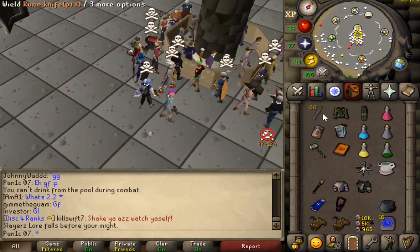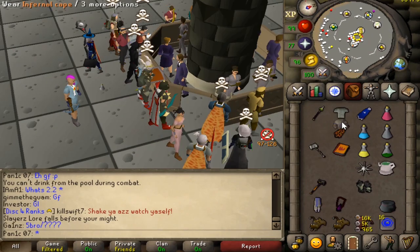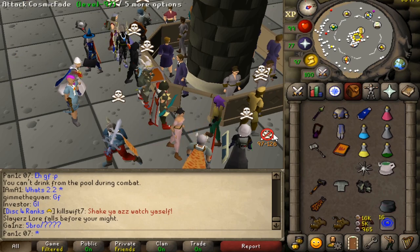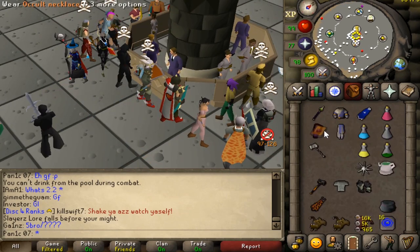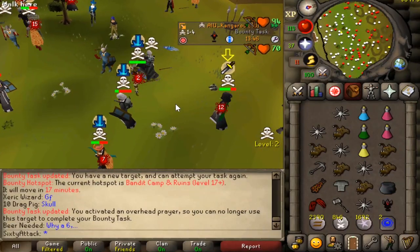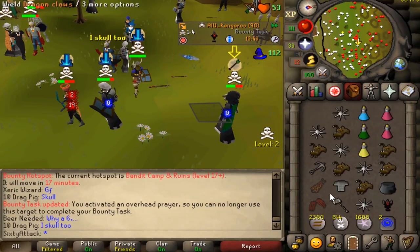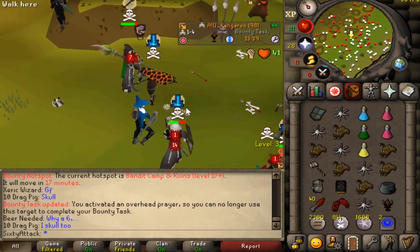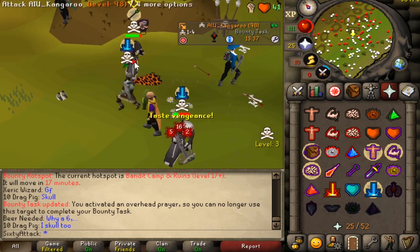It's a shame there are no people PKing at the moment — everyone's either doing the Twisted League thing or in Bounty Hunter. Unfortunately Bounty Hunter is a little bit too laggy to pull off this combo, so yeah, a bit of a dilemma. You just got chanced so badly it's not funny.